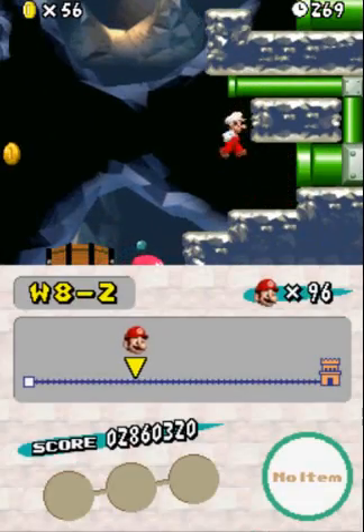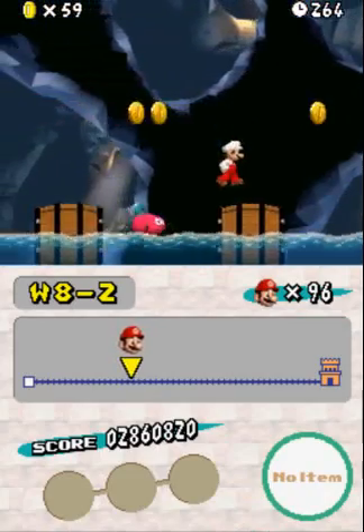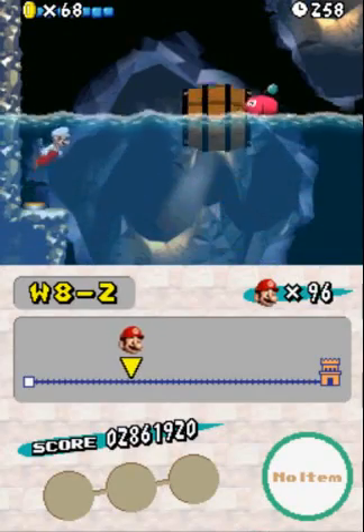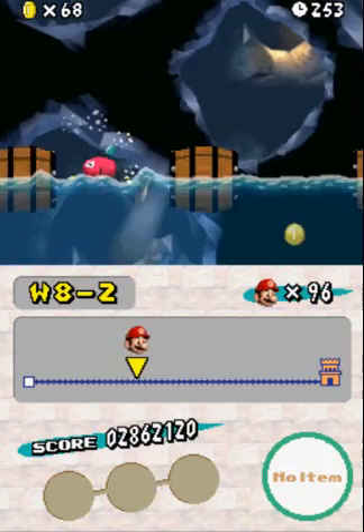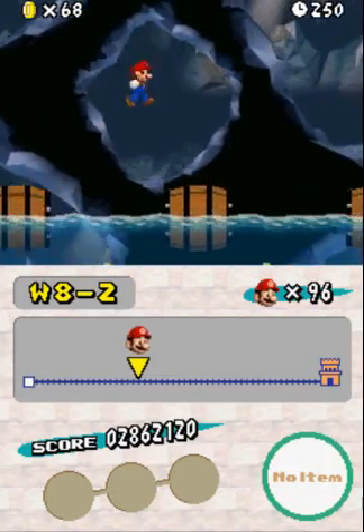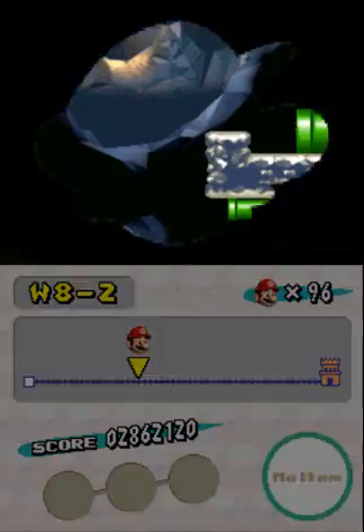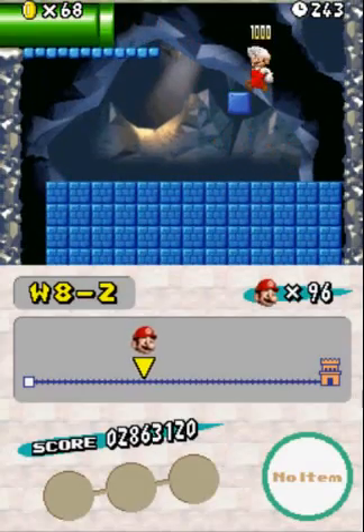Now there is a mini pipe right here and you would think that you might need to bring Mini Mario to this level, but I don't think you have to. I think it's just something they kind of did to give you an idea that if you bring him you'll get something. But I don't think you need to actually use that tube to get any of the star coins.